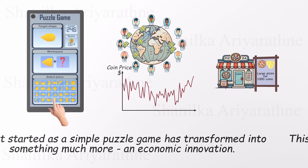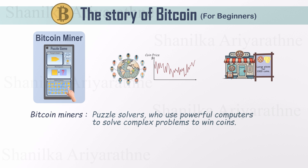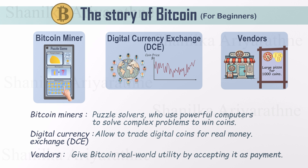This isn't fiction — it's the story of Bitcoin. Just like in our puzzle game, Bitcoin has its own ecosystem. Here, the puzzle solvers are called Bitcoin miners, and they use powerful computers to solve complex, puzzle-like mathematical problems. But you don't have to be a miner to join in. You can simply create an account on a digital currency exchange and buy Bitcoin earned by miners. These coins can be freely bought, sold, and even used in the real world. Many businesses now accept Bitcoin for goods and services. At its core, Bitcoin is more than just money — it's a virtual reward for solving intricate puzzles, valued by people around the world as part of this groundbreaking digital system.